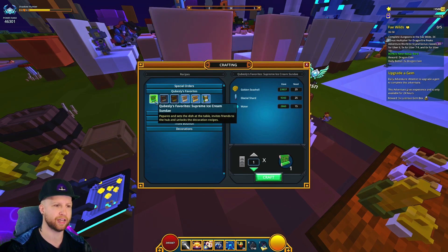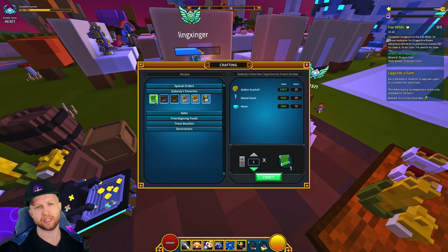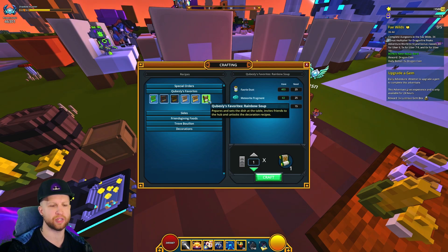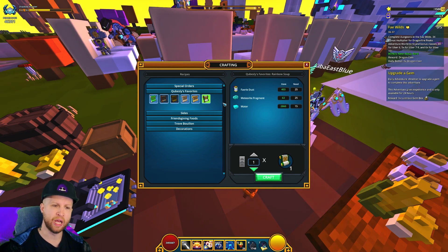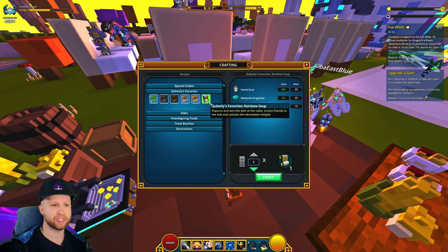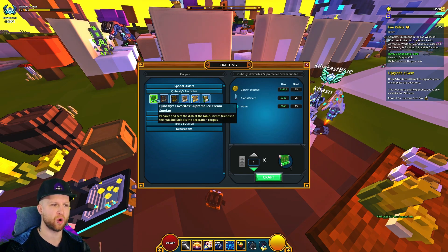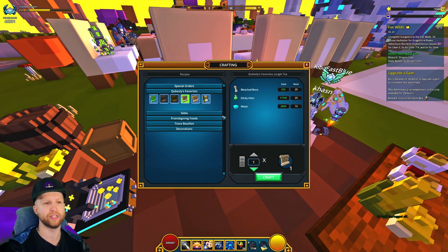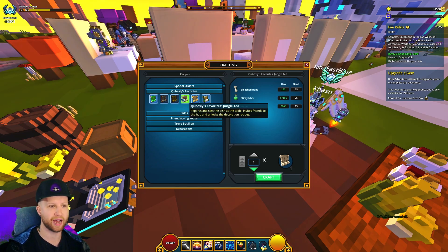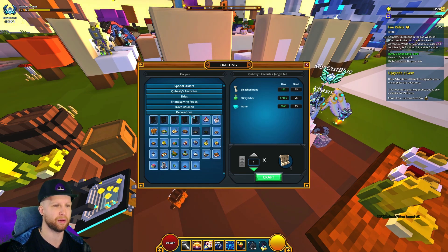Then there's 'Cook some of Cubesly's Favorites,' which are these items right here. What happens is: as you cook these individual ingredients for the first time only, it spawns one of the daily quest NPCs in the Hub. The weird thing is you can craft another one of these, but there's literally no reason to — you only want to craft these once. I feel like they should unlock the recipe and permanently disable it, because otherwise you can continuously waste resources getting nothing.